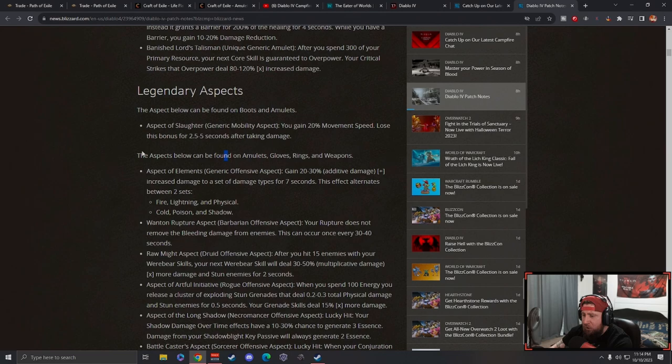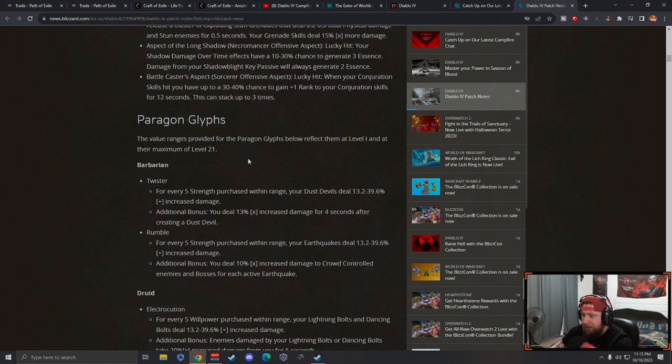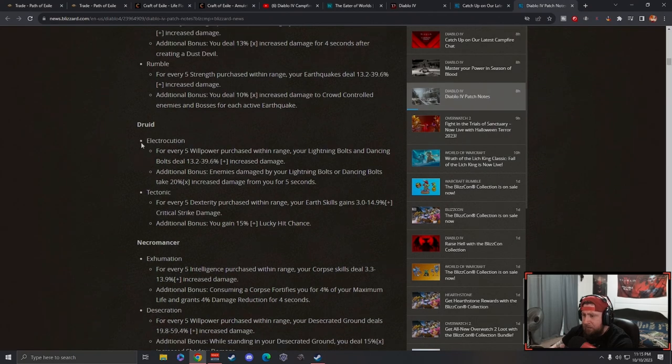The legendary aspects - we're not going to go too deep into these, there are about seven, eight, or nine new ones. The paragon glyphs - they added two for each class. Barbarian has Twister which increases Dust Devil, they really want to push skills that aren't used much. Earthquake increases damage too. Druid has Electrocution - your lightning bolts and dancing bolts deal more damage.